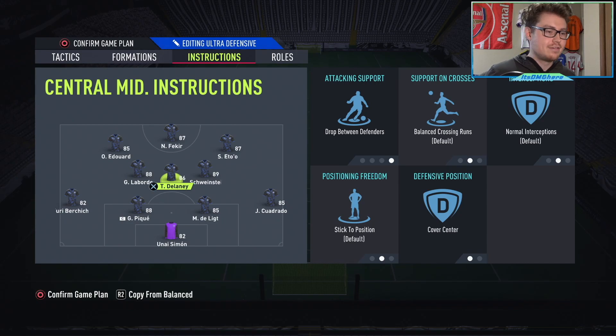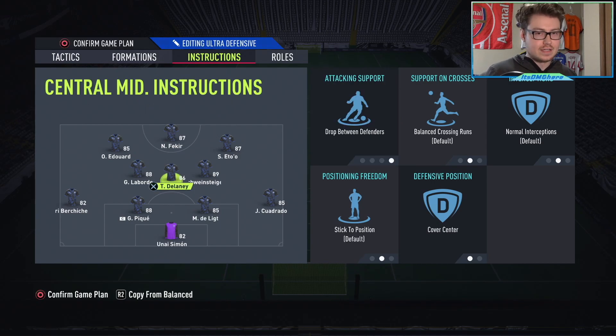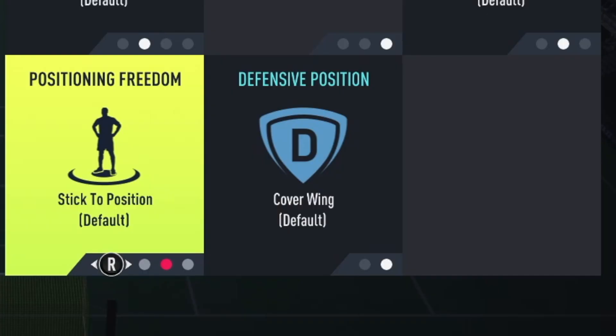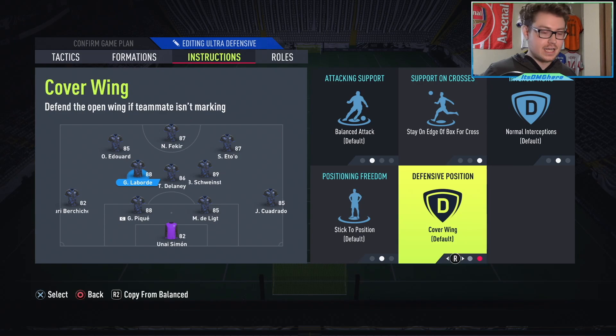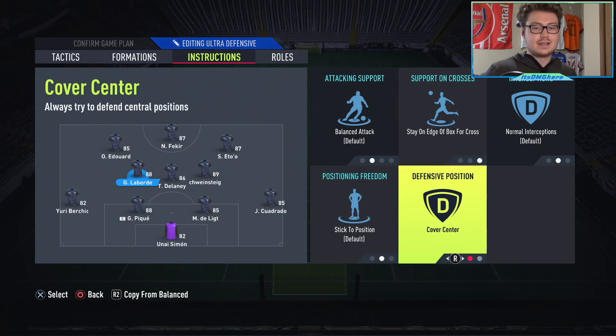Moving on to the midfield, starting with our central center mid we have him on drop between defenders and cover center. I prefer drop between defenders compared to stay back while attacking because there is no defensive mid, so this guy essentially becomes our defensive mid — there are times where he plays almost like a third center back. For the other two center mids we have them both on stay on the edge of the box for crosses. We don't want them getting in the box for crosses because we could get countered more easily. For the defensive position you could put them on cover center. Cover wing is a little bit easier to stop a counter attack by going out wide and stopping wingers, but if your opponent plays more possession it could be harder to defend.